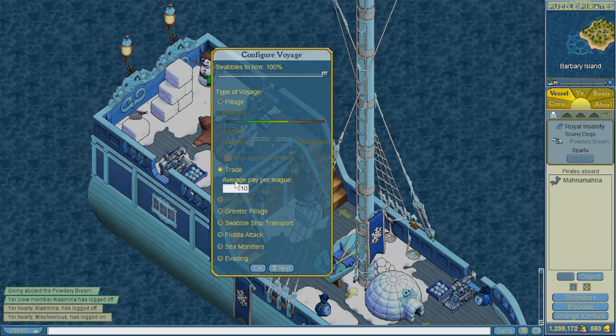The next type of voyage is Trade. Trading is essentially like evading, but you have a higher chance of not getting spawns if you're duty navigating really well. You can offer pay to pirates aboard your ship per league point — most of us set this to zero. Blockade is not relevant to a new officer. On a Greeter Pillage, the stock for your ship is provided for you, but the payouts are a lot less — no risk to you, very little reward.